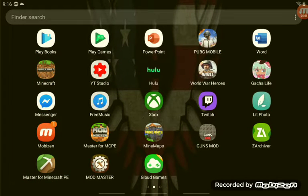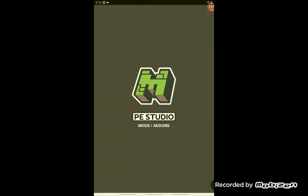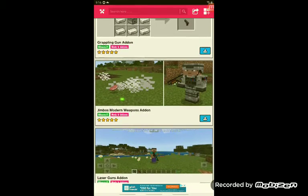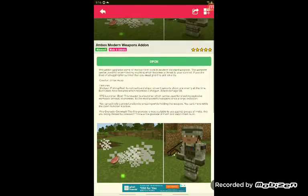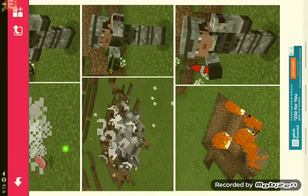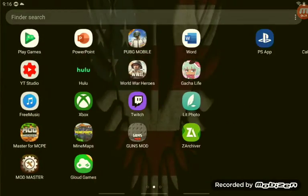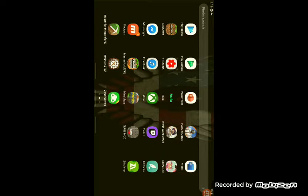Alright, so I'm gonna go to mods, gun mods, and I'm gonna re-get the mods and add-ons. I don't know why it doesn't do this, but I also went to Mod Master — I'm gonna get some more guns.